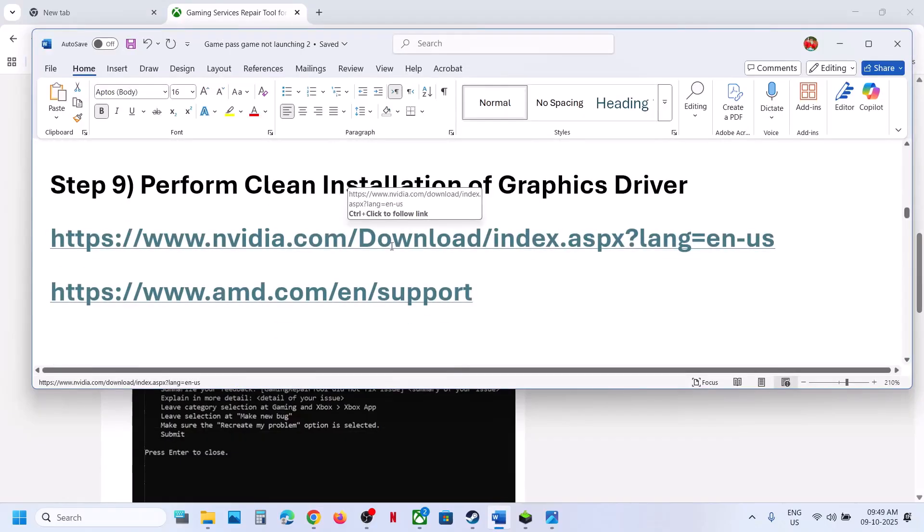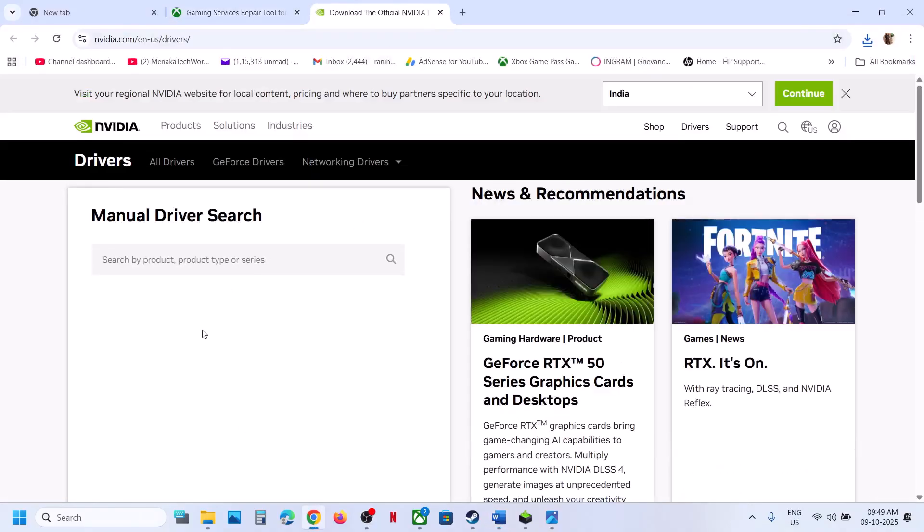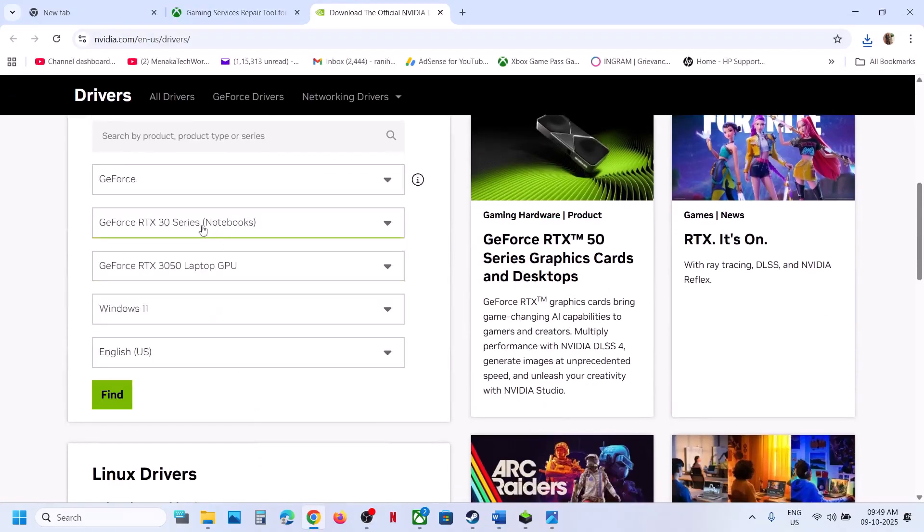Still not working? Perform a clean installation of your graphics card driver. If you have an NVIDIA card, go to the NVIDIA website; if you have an AMD card, go to the AMD website. Select your graphics card model and operating system from the list and click Find.